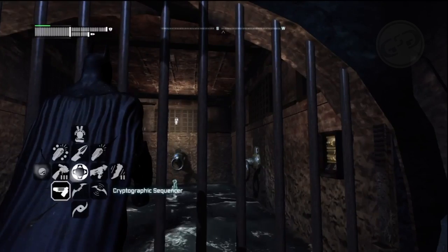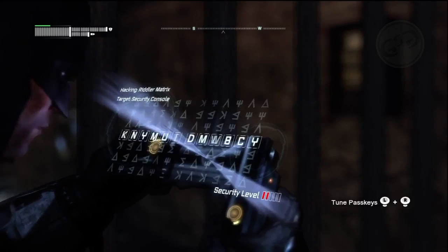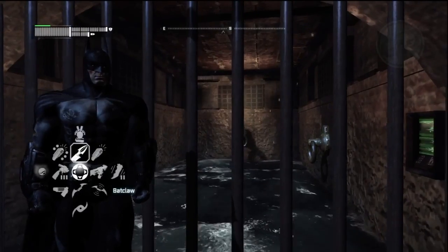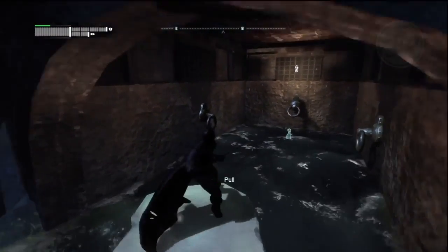Now that you're at the gate, get your cryptographic sequencer out — the password is going to be 'intelligence'. Then just pull yourself over to the trophy and collect it.